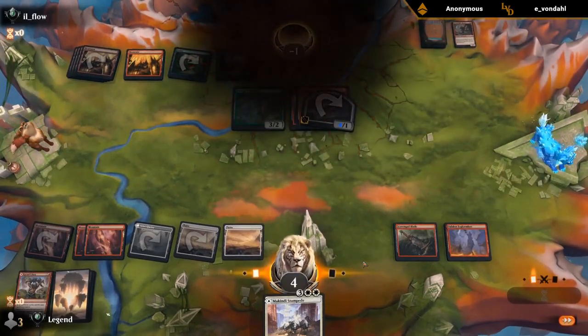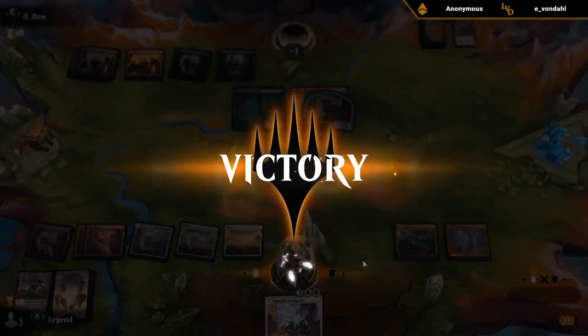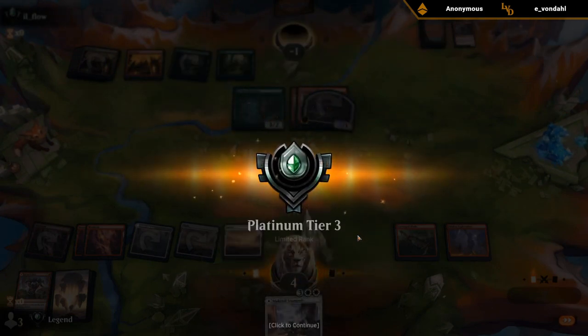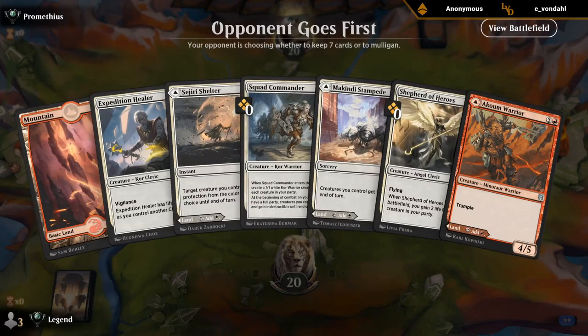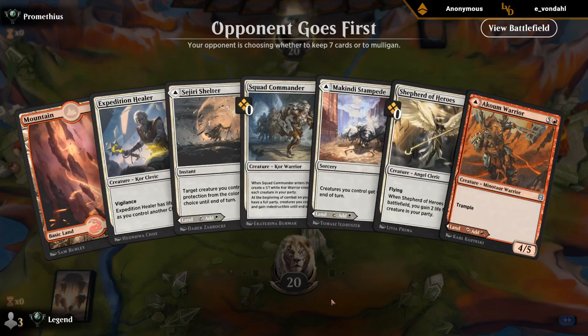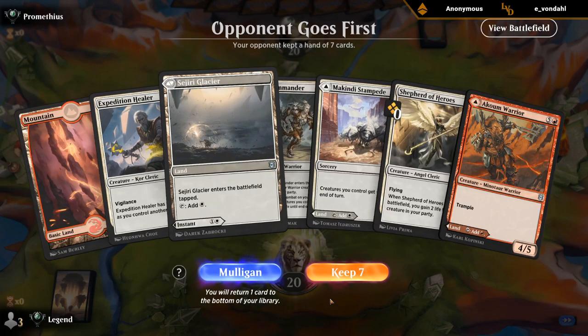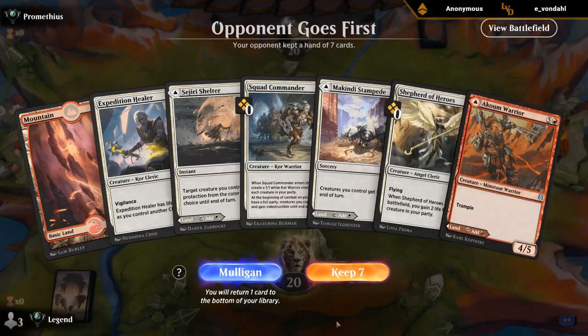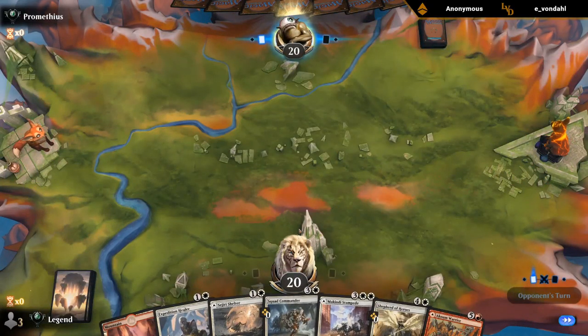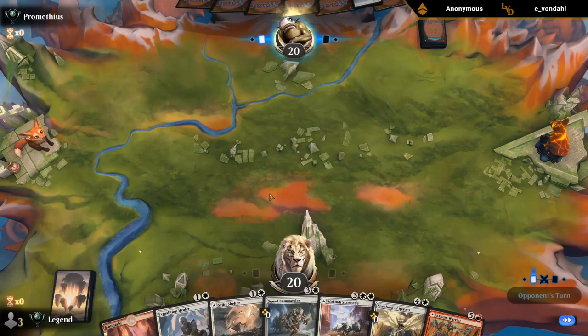That was a pretty epic game, all things considered. We have three double-faced cards in hand, so more lands than it might seem at first glance. This seems keepable — probably play Stampede as a tapped land and keep Shelter in hand. Although we draw a plains. Do I play a Coombe Warrior now as a land? I think so — Stampede could be pretty good with the Squad Commander tokens.